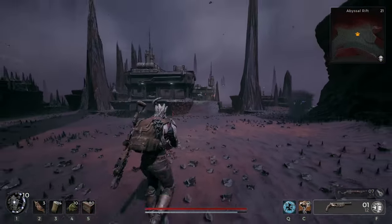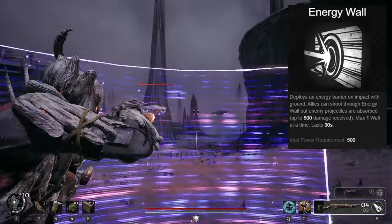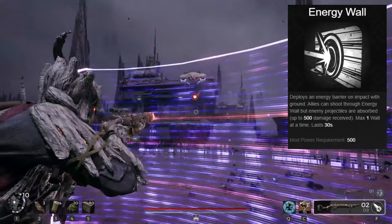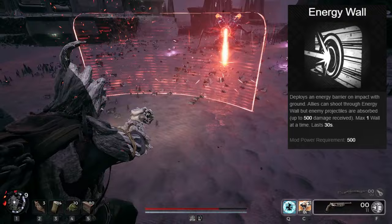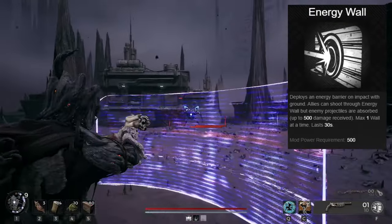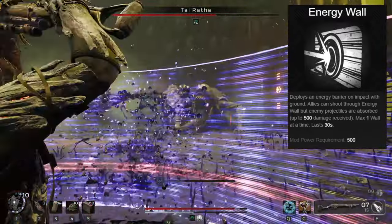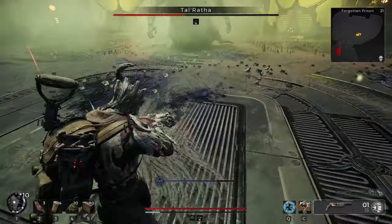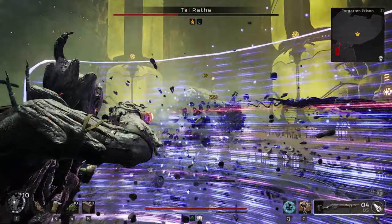Starting off with one of my favorites, we have Energy Wall. This is basically a Titan ability from Destiny. You get a semi-curved wall shield that blocks all projectiles. It lasts a very long time or until it gets destroyed. This is an extremely powerful support mod. It doesn't provide any damage to you or your team, but it does trivialize certain parts of boss fights. Any that have phases of pure projectiles, you can get a free damage phase — plop the shield down and start shooting.